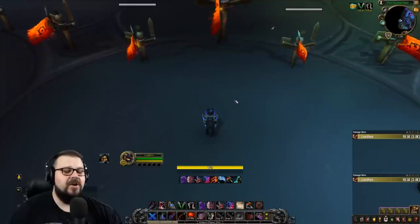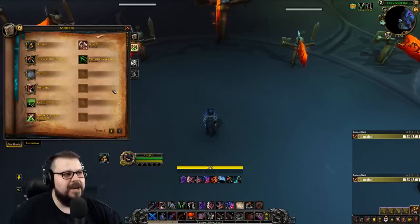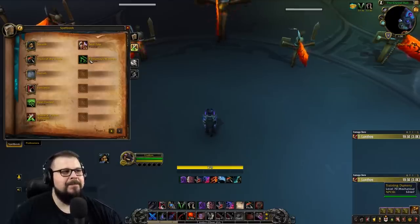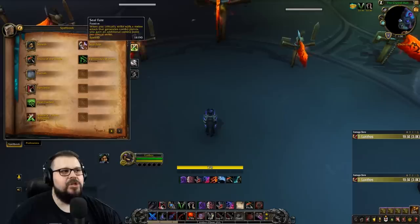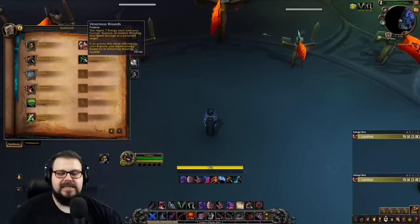Now we're going to talk about the Assassination Rogue rotation and opener. Your Mastery increases the damage of your poisons and bleeds, so make sure you always have your poison active — otherwise you won't do any damage. The key passive is Venomous Wounds: every time Garrote, Rupture, or Internal Bleeding deals damage on a target affected by your poison, you generate 7 energy. If you don't have bleeds and poison out, you won't generate any energy and your DPS will suffer.